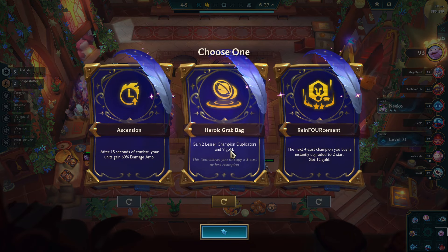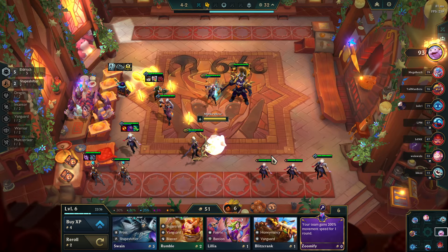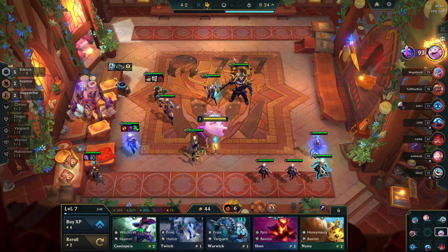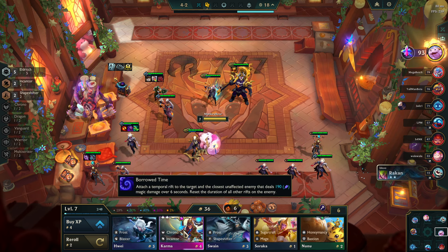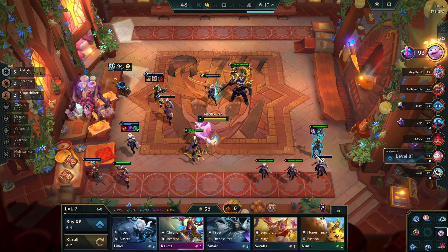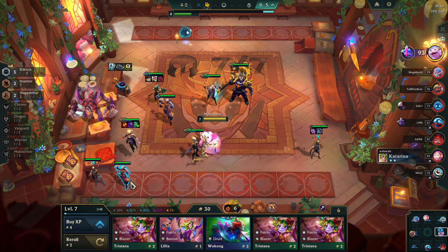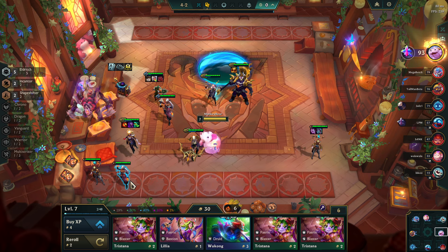We're going to go what's behind the door and hope for Eldritch. Reinforcement for Nami — just got to remember I have that. So we're going to level up here, put you out for the big synergy, grab you, skip you. I'm going to have to play straight Eldritch now, so I'm going to lose my Mage synergy — that's okay though. I'm going to have Chrono and Syndra carries, if I ever get this Vex back out.